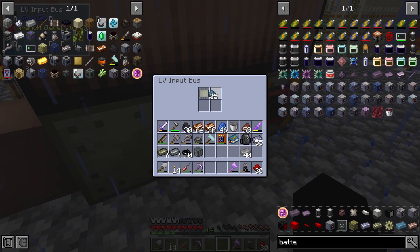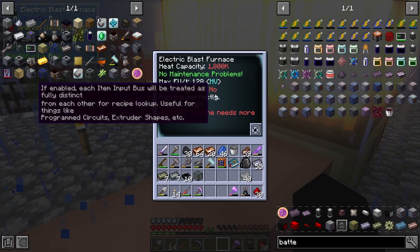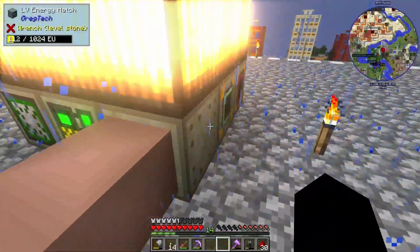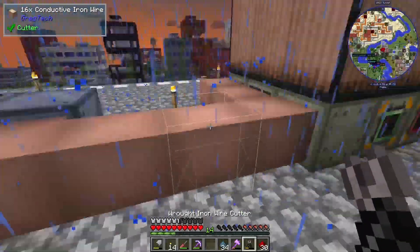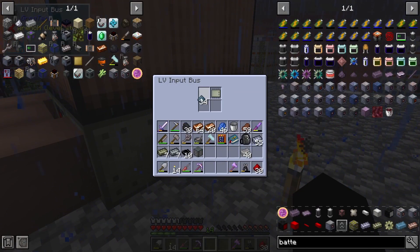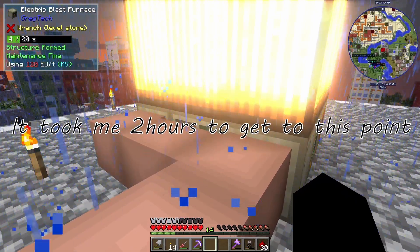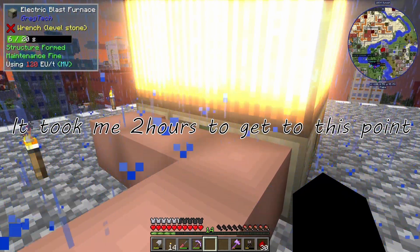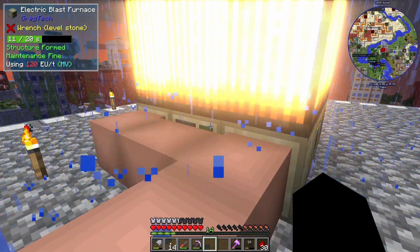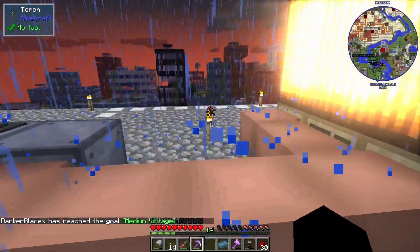Aluminum is in and the circuit is working. I think we need to connect it to both hatches. I've connected it all again — let me try with the programmed circuit and aluminum in. Finally! The blast furnace is actually working — that took ages. There's our first piece of aluminum — let's get the quest reward!